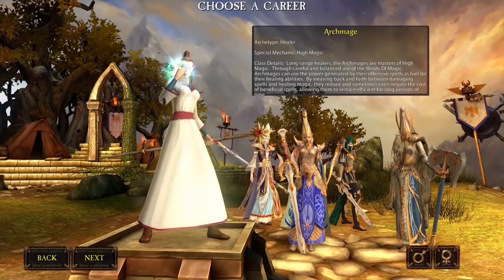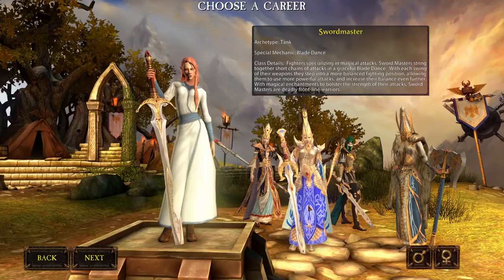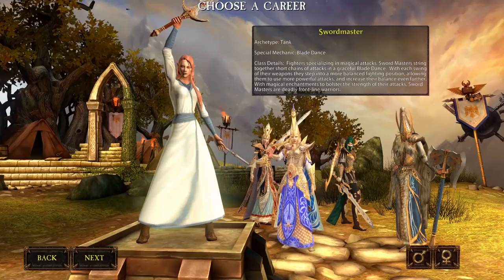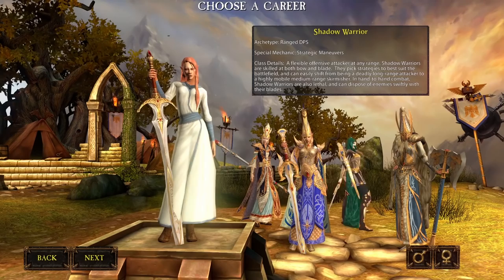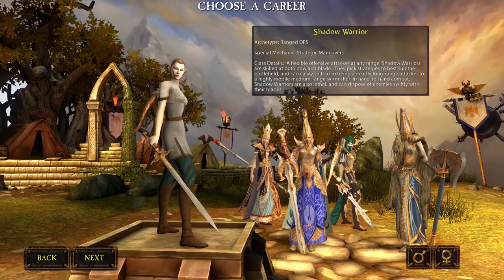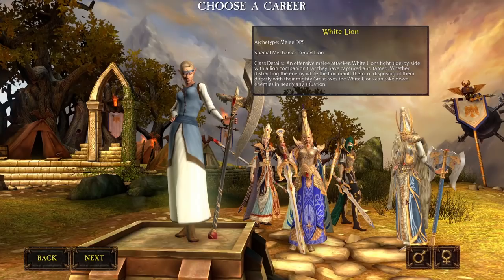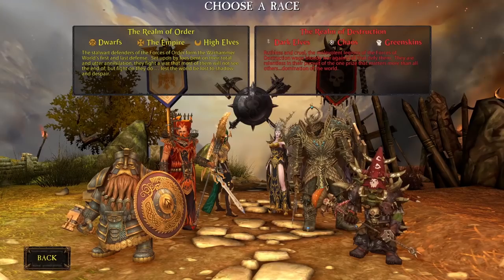For the Elves: the Archmage is the counterpart to the Shaman — can deal damage and heal simultaneously but is primarily the Elf healing class. The Sword Master is the Elf tank; I do see a lot of two-hand sword-wielding Sword Masters, and they have some barriers as well. The Shadow Warrior is an archer/melee class most prominent at long range. Finally, the White Lion is the melee DPS for Elves with a pet lion they can use in battle.